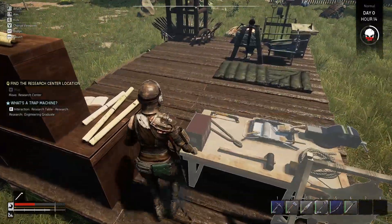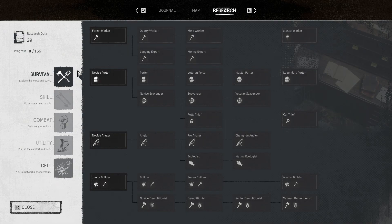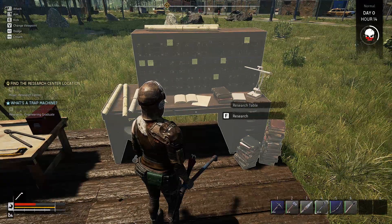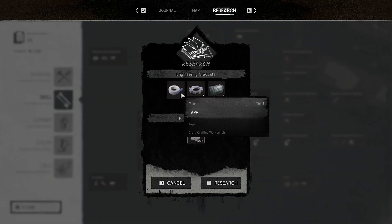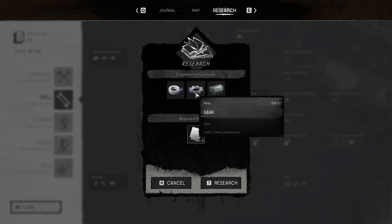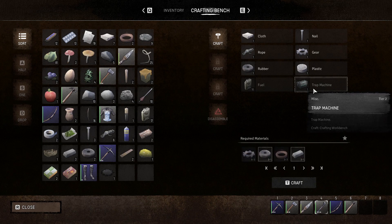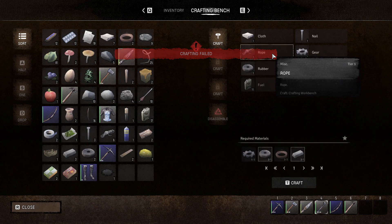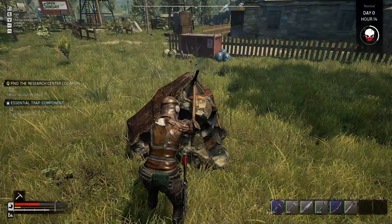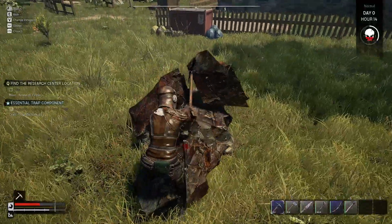I would love to get a little pin for my base here, because I'll not remember where it is soon. It wants us to unlock Engineering Graduate. So it takes a bunch of research data, some random supplies — I guess this is gonna teach us how to craft things. Automated trap sounds pretty damn interesting. Crafting failed because I don't have the copper wire. We're gonna need a lot more copper ore — there are probably better ways of gathering it, like looting or breaking certain objects.